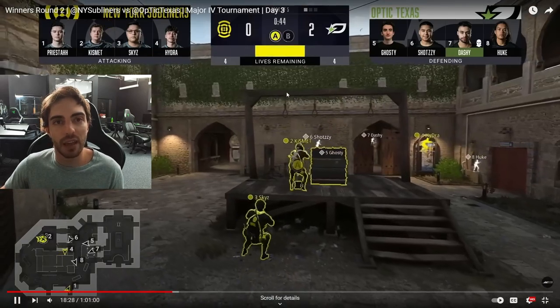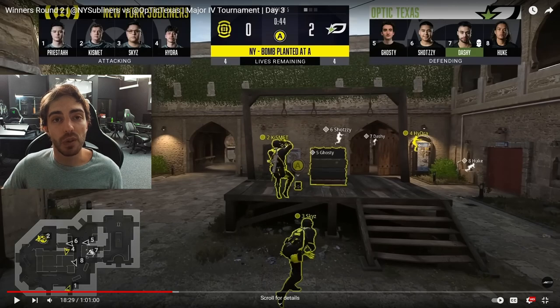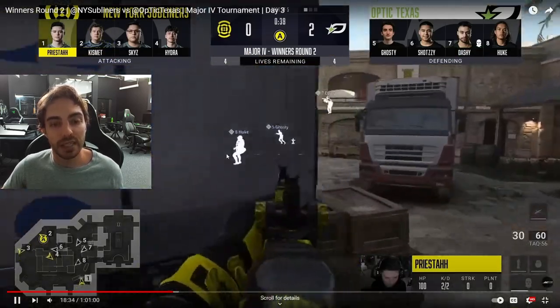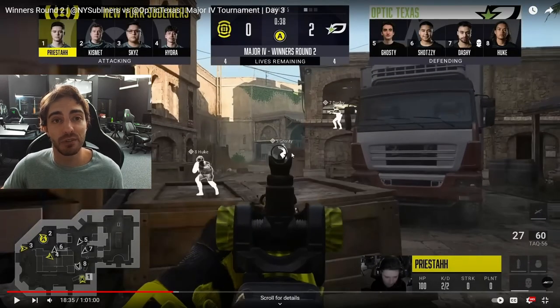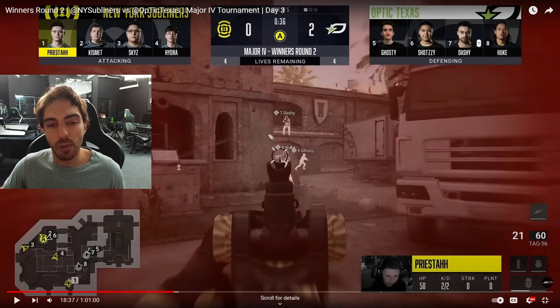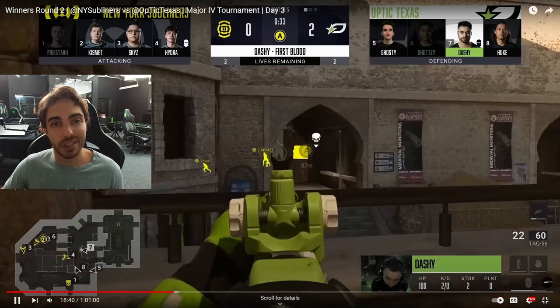On the other side of the map, Priesta is trying to activate towards P1 — the bomb plant was acting as a distraction for him. He sees Kyler, Dan, and Brandon, but unfortunately shoots probably the one guy he wouldn't have killed because of the boxes, so he doesn't get that kill. Brandon and Kyler both watching this angle get the free trade on Priesta. Really unfortunate for New York not getting that kill that should have been free — it's now a 3v3 instead of 2v4 for them.